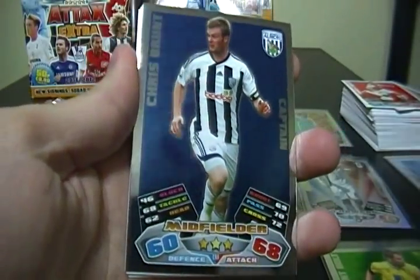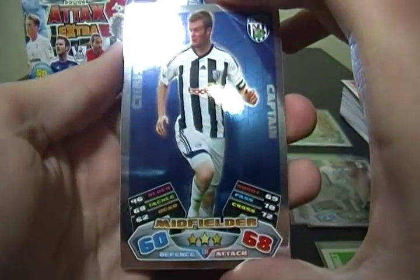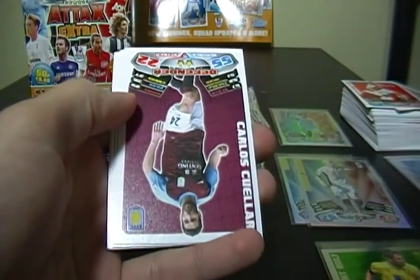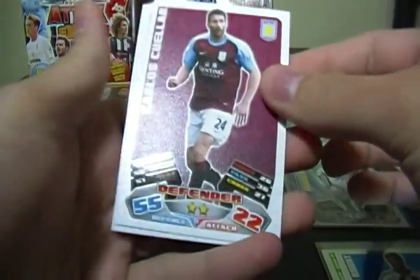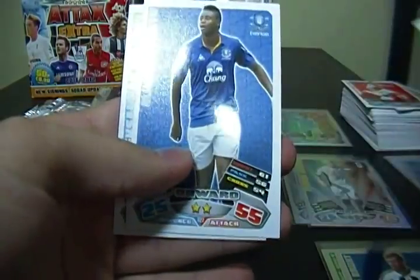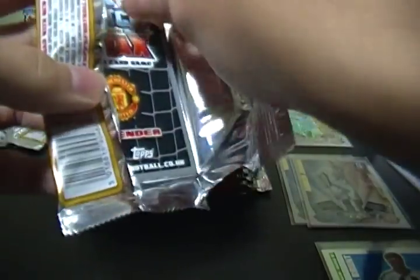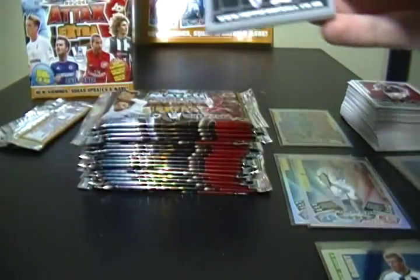First pack here — we got an insert of a captain, it is Chris Brunt. To save a little time and frustration trying to pronounce all the names, I'll only show the commons and won't say all the names, because it goes a lot faster that way — otherwise each part ends up being a lot longer as I stumble across most of the names being an American and not being all that familiar with very many players in soccer.